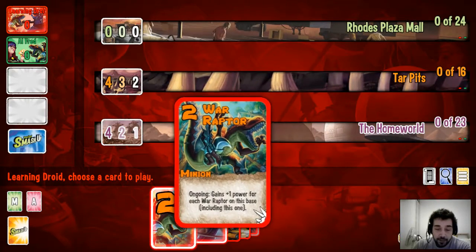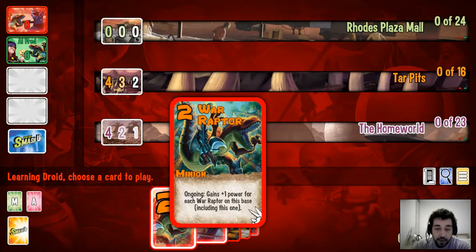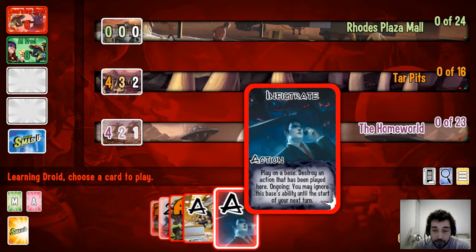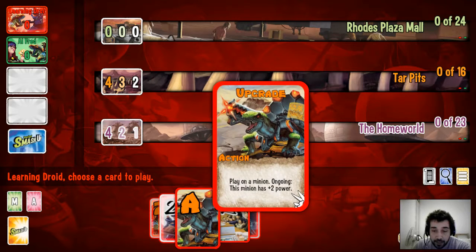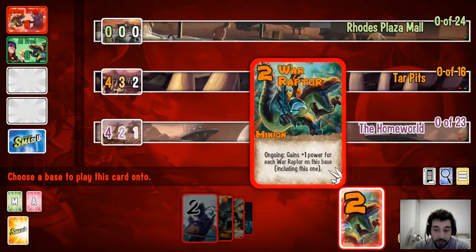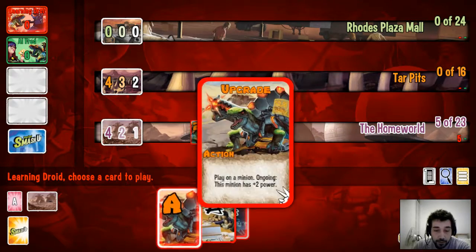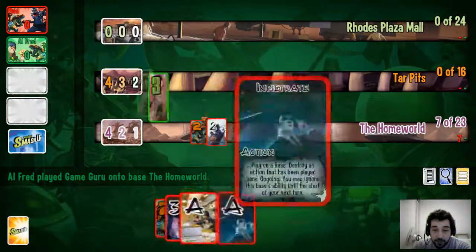This is a Wall Raptor — he gains plus one power for every Wall Raptor on the base, so he got to three just by being played. This ninja card lets you return it to your hand and play an extra minion on this base if you haven't played a minion yet. I'm going to throw my raptor onto Homeworld, which gives me the ability to throw out a second minion straight away. I'm ramping up my power here — I'll throw an upgrade card onto my raptor bringing him up to five power in total, then draw two cards at the end of my turn.